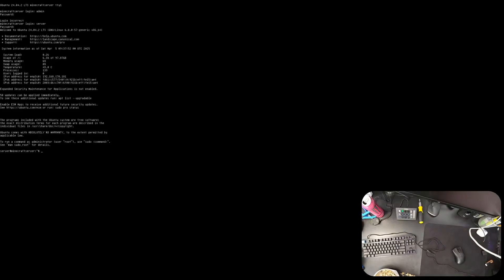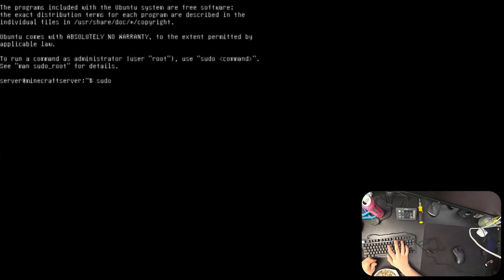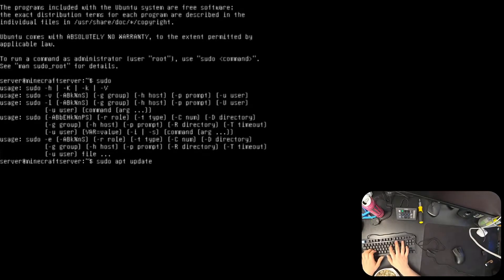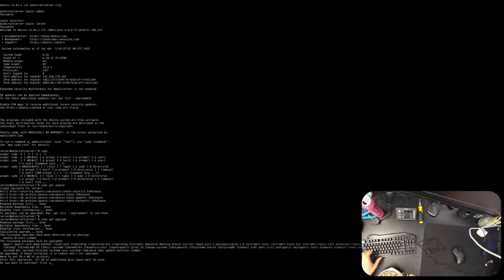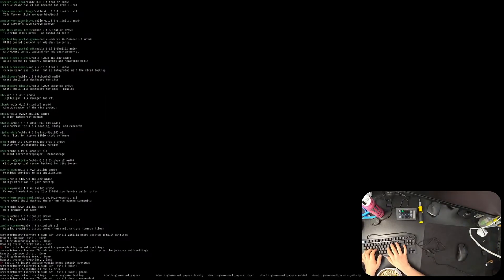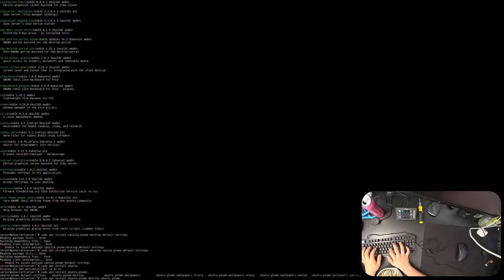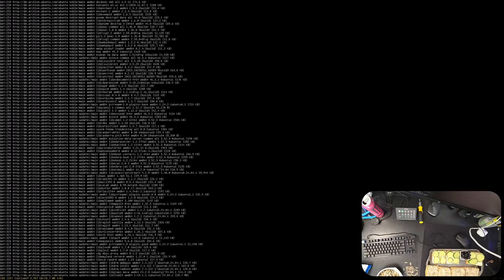Before we install a graphical user interface — because the terminal looks horrible — we'll run a few commands to make sure everything is up to date. First, check that you have sudo privileges. If not, you need to add your user to the sudo group. Then run 'sudo apt update' followed by 'sudo apt upgrade' to update all packages. Once that's done, install the desktop with: sudo apt install ubuntu-gnome-desktop ubuntu-gnome-default-settings. The command will be in the description. It'll take a while to download.